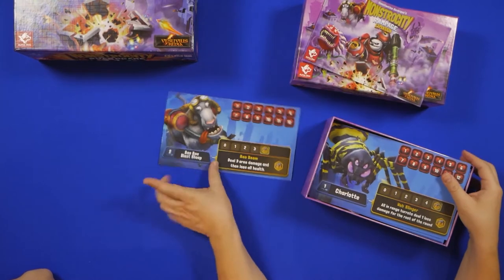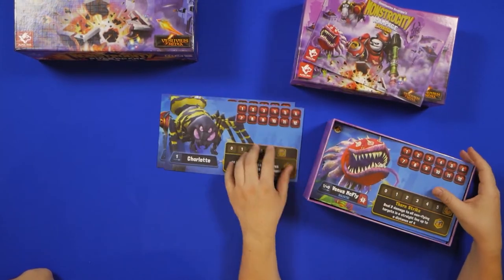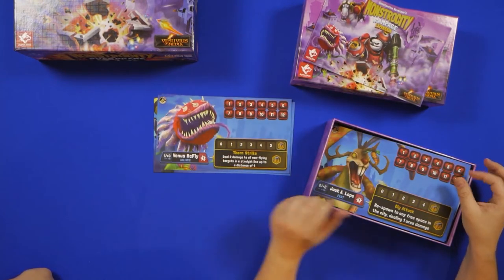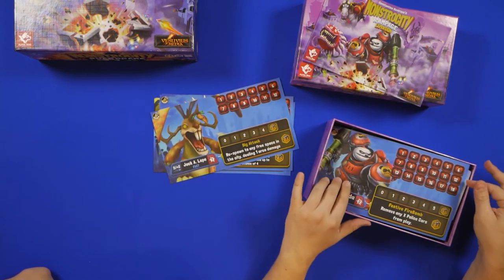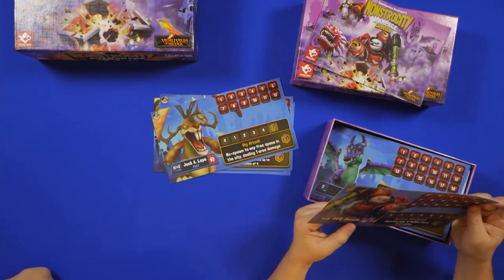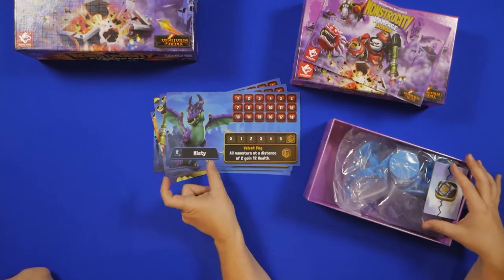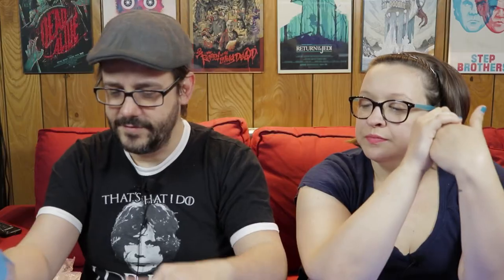We have Baa Baa Blaster Sheep, Charlotte Spider, Venus McFly, Jackalope, PFC Panda, and Misty. No extra deck of cards — five cards for those characters. Holy crap, it's just more characters. And an extra bag.